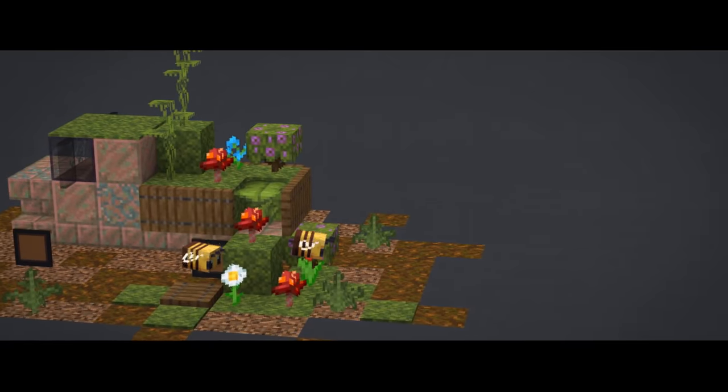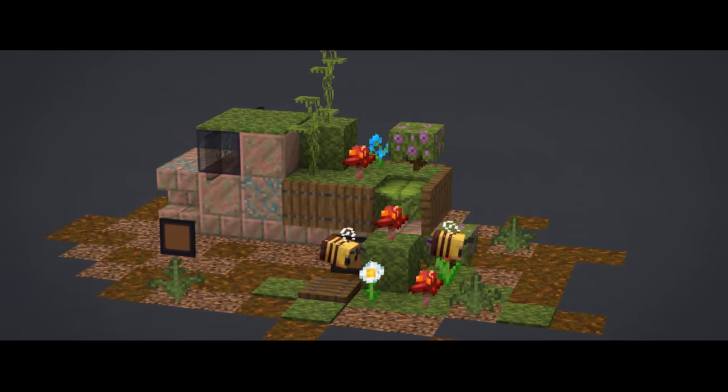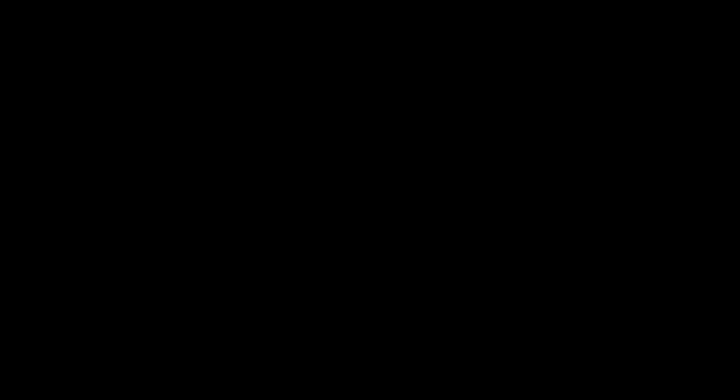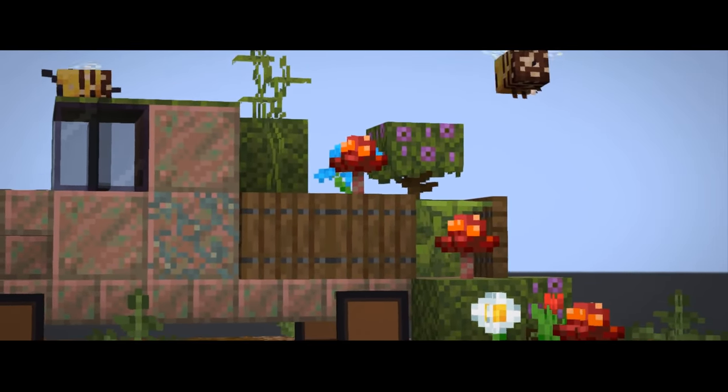What I love about this design is the back part of the truck overgrown with moss and flowers, which looks aesthetically pleasing and makes the whole build realistic. Overall, I like the concept — let me know if you want more overgrown builds like this.